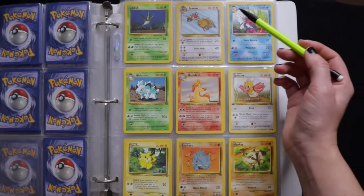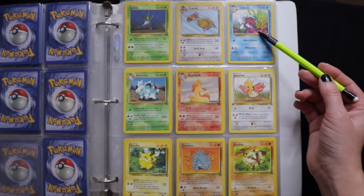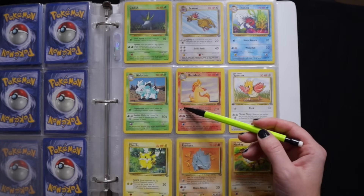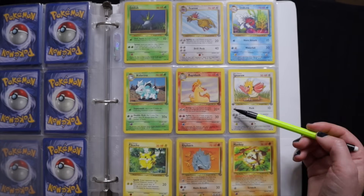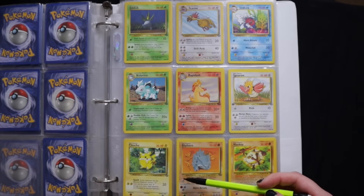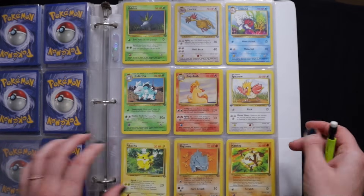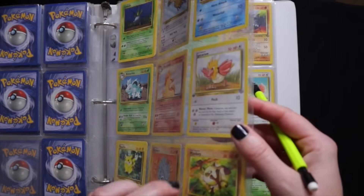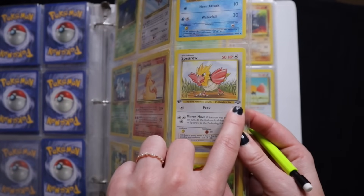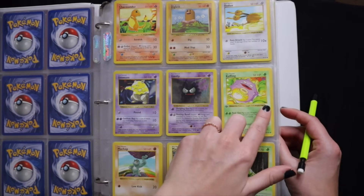Oddish, Flareon, Scyther, Nidorina, Rapidash, Spearow, Pikachu, Rhyhorn, Mankey. By the way, if you're wondering how to tell what set this is, you can see that symbol right there — that's the symbol for Jungle. The base set doesn't have any symbol.